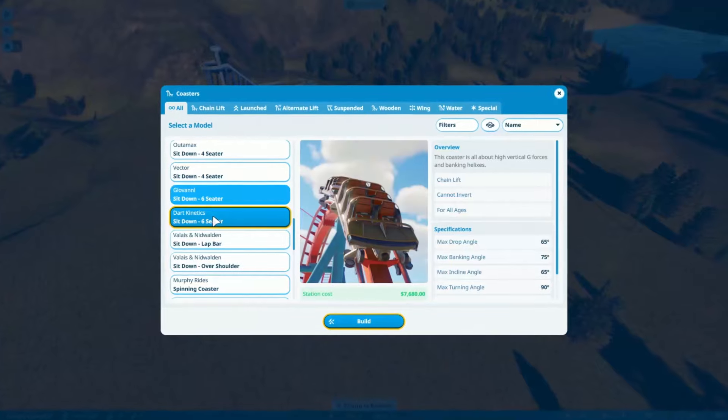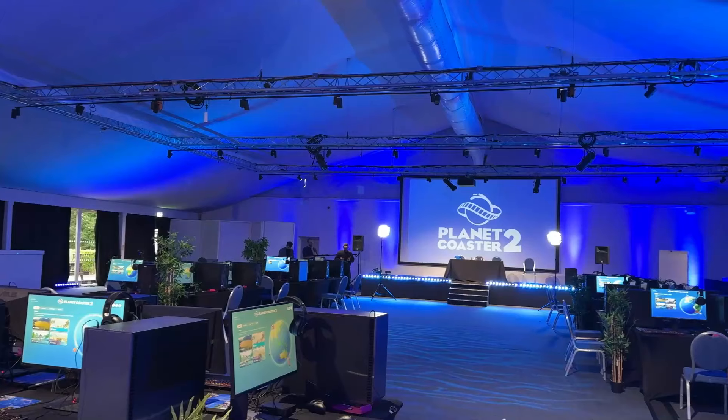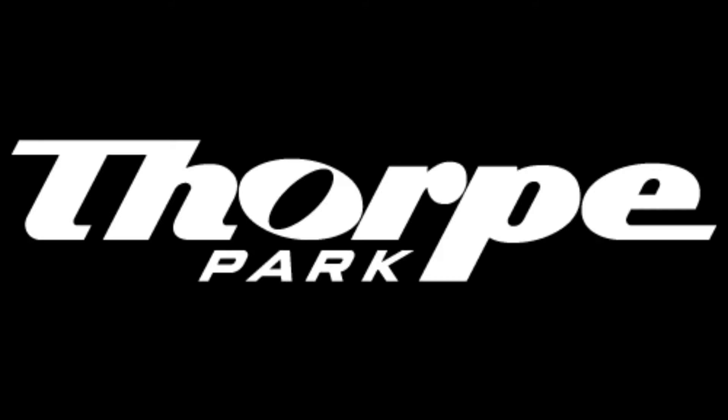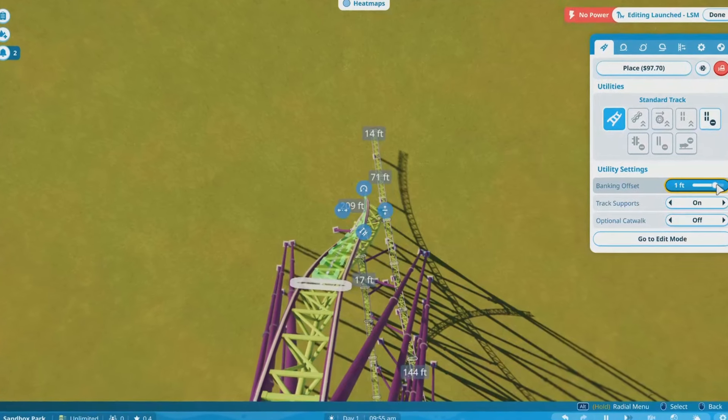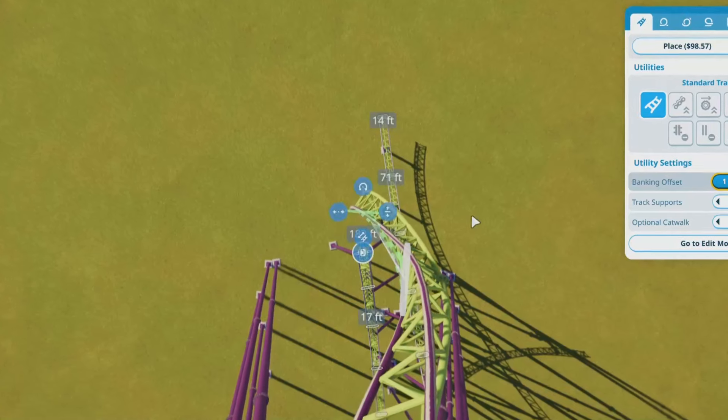Other than those new things, there is also a lot of old things that have been brought back and improved upon. Today we are going to get to try out a bit of both, because Frontier and Planet Coaster recently invited me down to an event at Thorpe Park Resort — or no longer a resort, Thorpe Park — and set us the challenge of riding Hyperia, the UK's tallest and fastest roller coaster, blindfolded. And then from memory, we had to try and remake it and rebuild it in Planet Coaster 2 in a very short period of time.